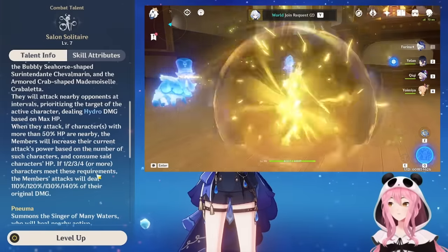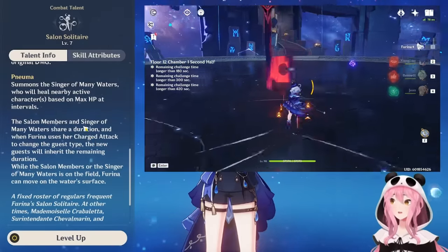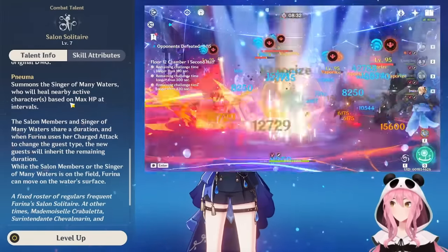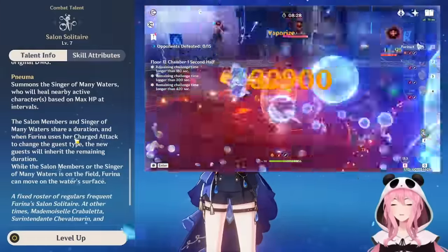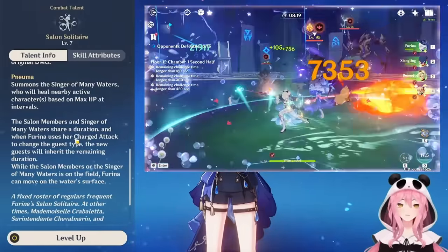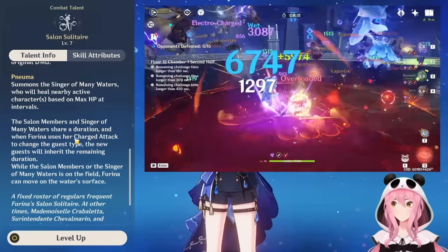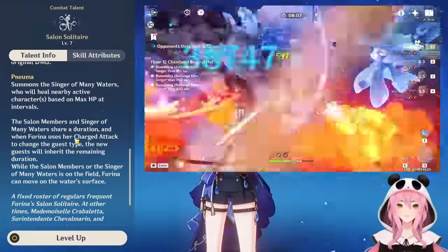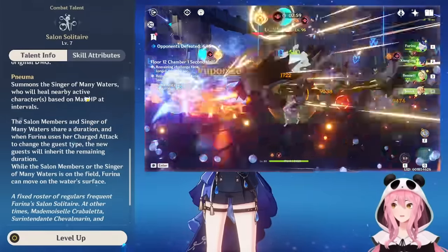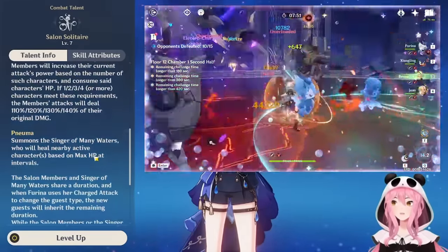When the water buddies consume your party members' HP, they gain up to 140% of their original damage. So yes, she drains your party's HP as her water buddies attack enemies. This might seem weird, but it will all make sense. In Pneuma stance, she summons the Singer of Many Waters, which is similar to Kokomi's jellyfish — it constantly heals all party members for a fixed amount.